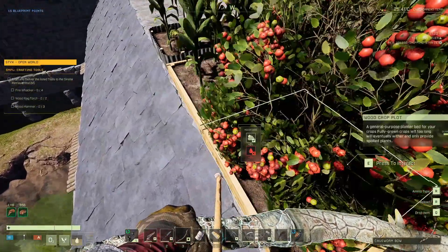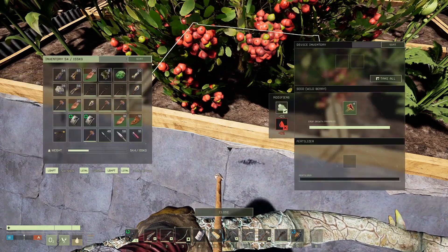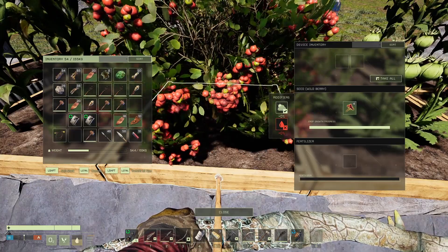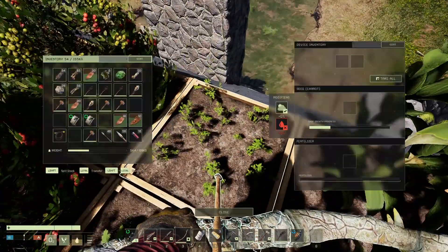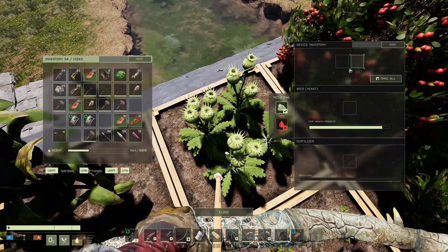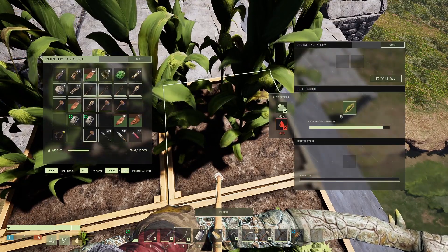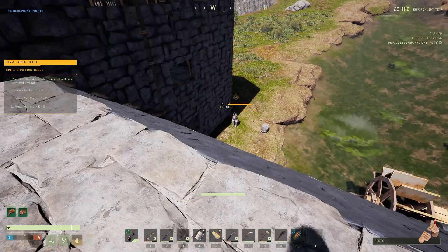Hold on, I should be able to pick it up, but I can only interact — I can't pick it up. This thing's bugged and I can't pick it up. I'll have to look into that because it's going to be a problem. I think I have a couple more that are bugged. Seems pretty bugged at the moment, so the NPC might just have to die, and at least it won't be my fault.